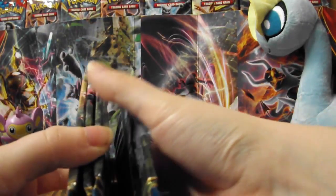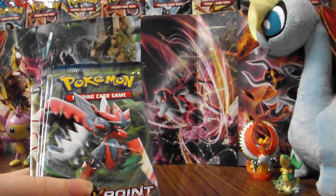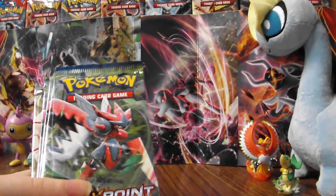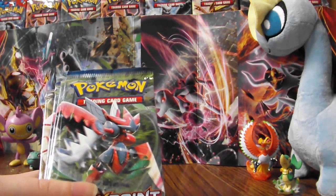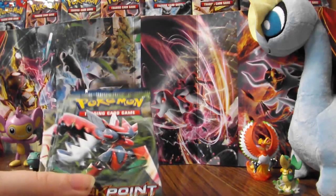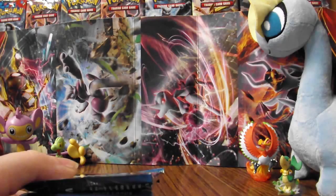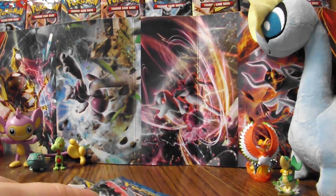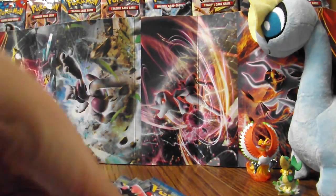The card I'm actually most excited about is a Trainer card, and it's Psychic's Third Eye. It's going to be great for competitive play. It's kind of like an Advanced Professor Sycamore. Instead of discarding your hand and drawing seven, what you get to do is first look at your opponent's hand, and next you can discard any amount of cards from your hand and then draw as many as you discarded, which could be very nice.